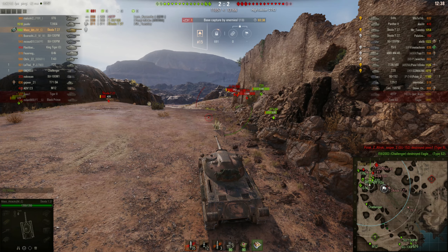And a dispersion of 0.35 — that's not great either. But what is good, if you have any of the Czechoslovakian medium tanks, you'll know that the intraclip reload is really good on these tanks. On this tank you have an intraclip reload of 1.8 seconds. As you can see now, flying through those shells.